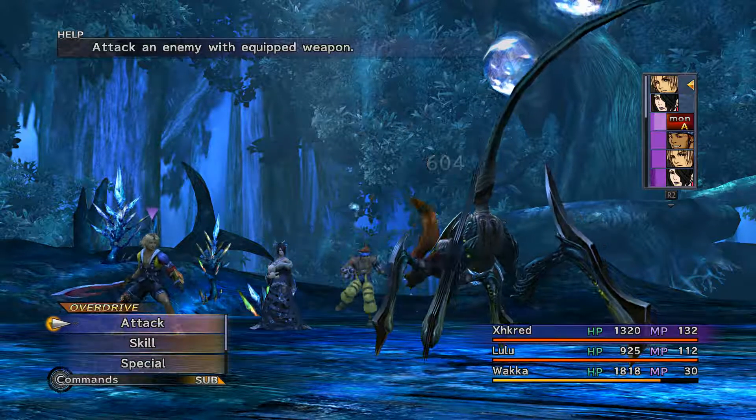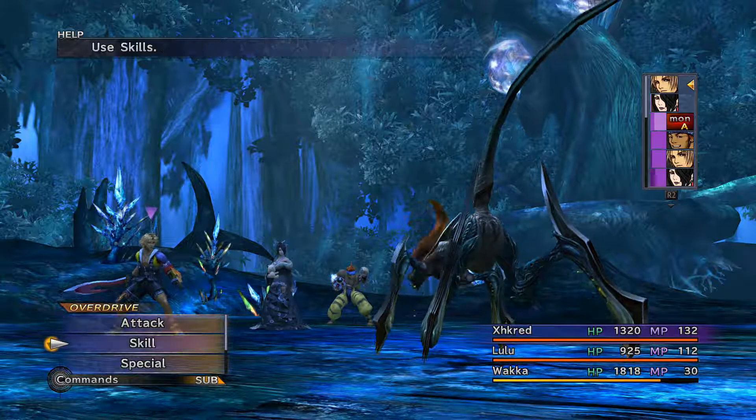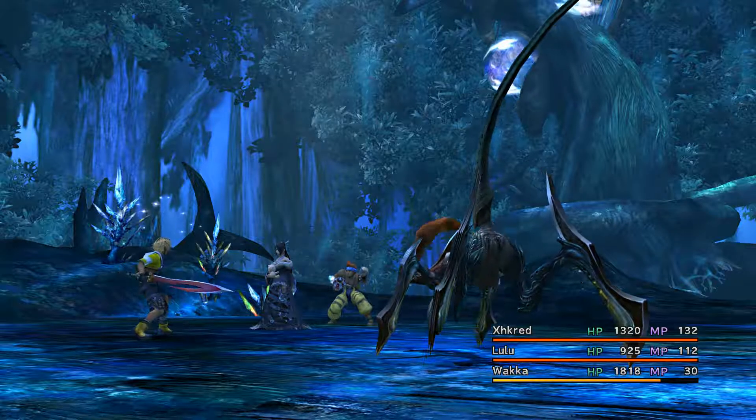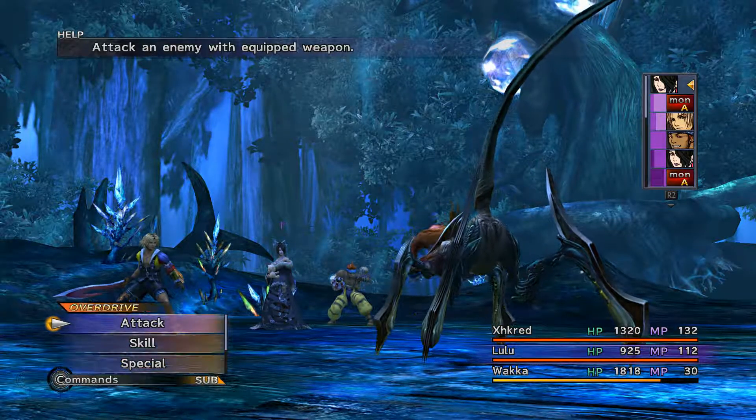Remember, this was something that we fought early on in the ruins after we left Zanarkand. It's really nice to try to dark this thing, but it's kind of resilient to it. Another thing you can do is just beat it until it dies. I'm going to cheer because the damage that Titus does is so much smaller than the damage Wakka will do after a cheer.